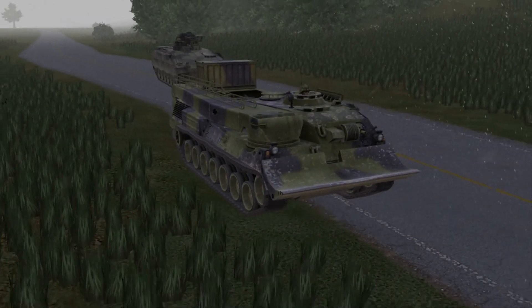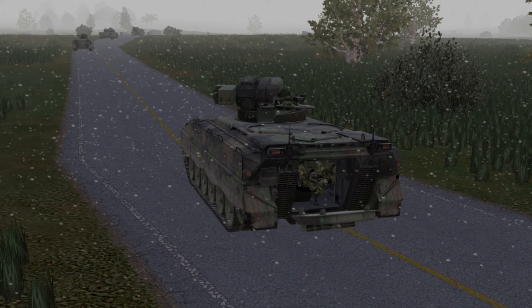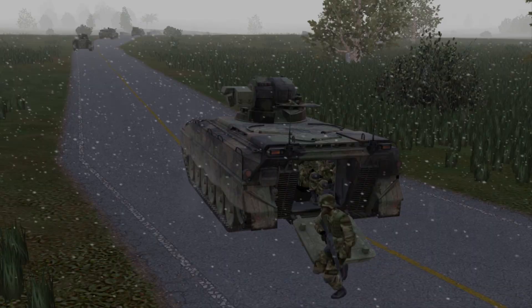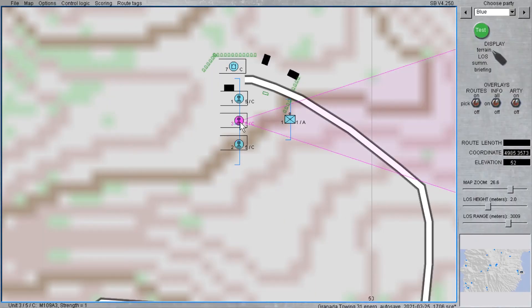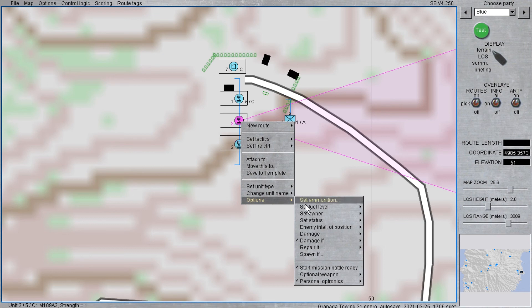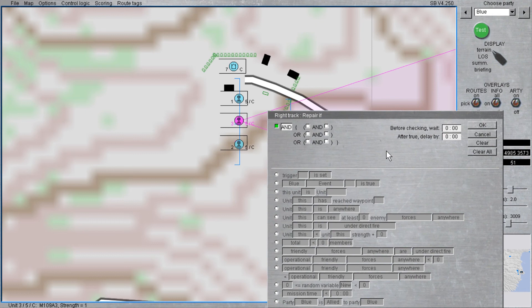An example of this would be a vehicle breaking down on a mission-critical bridge crossing, necessitating the team affected to organize local security, assign a towing vehicle, and make plans for repair. The 'Repair If' submenu provides the ability to specify damages that will be repaired if certain conditions are met through the use of Boolean logic. Note that some types of damage will automatically be repaired during the execution phase — for example, track damage — and some will not. This feature allows special conditions to be set to speed up repair or to repair damages that cannot be repaired by default.